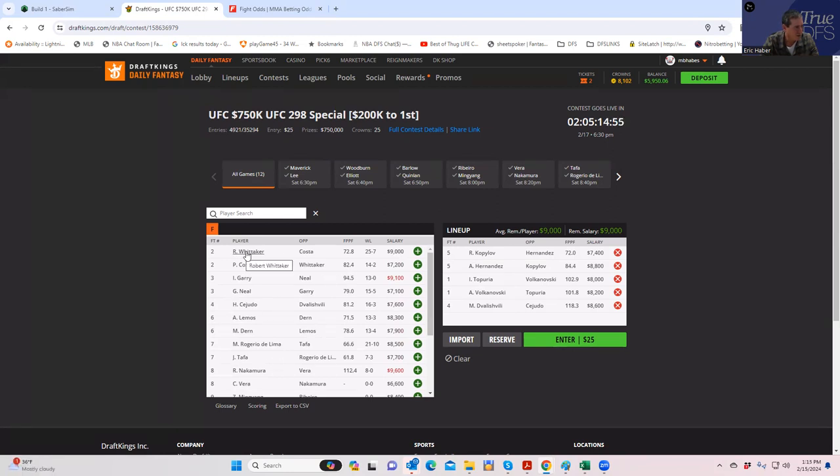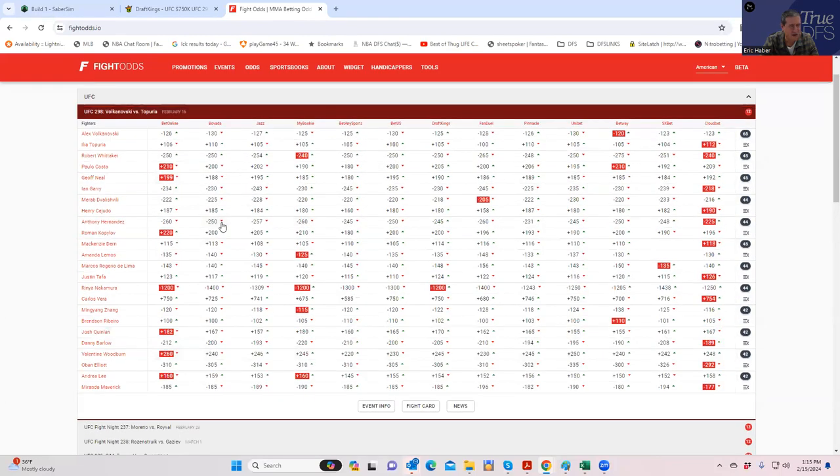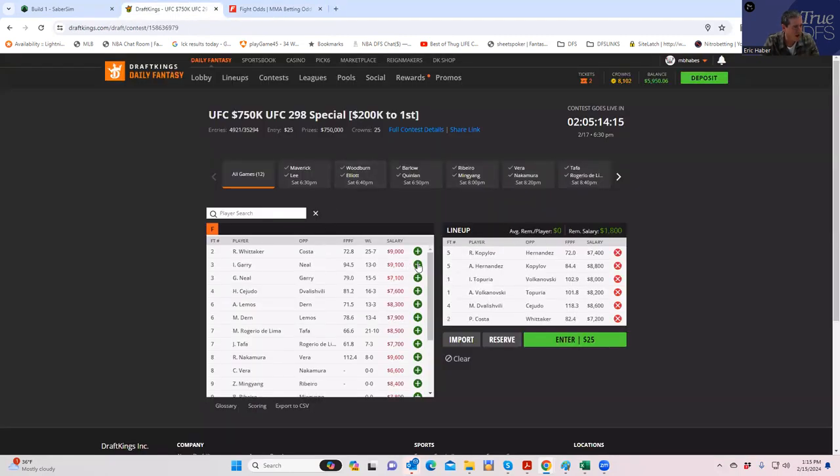Whitaker versus Costa: Whitaker is 9k and at that price you need around a minus 110 inside-the-distance line. His actual inside-the-distance line is around plus 300 — one of the worst plays you could make. Costa on the other side has a plus 320 inside-the-distance line and is a much more reasonable price play. The problem with Costa is Whitaker will have such low ownership you're not getting much leverage, but as a pure price play, Costa's metrics are extremely strong.